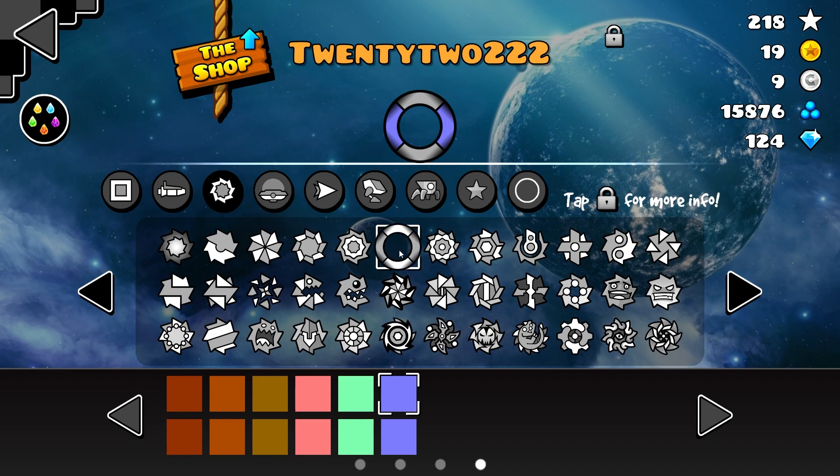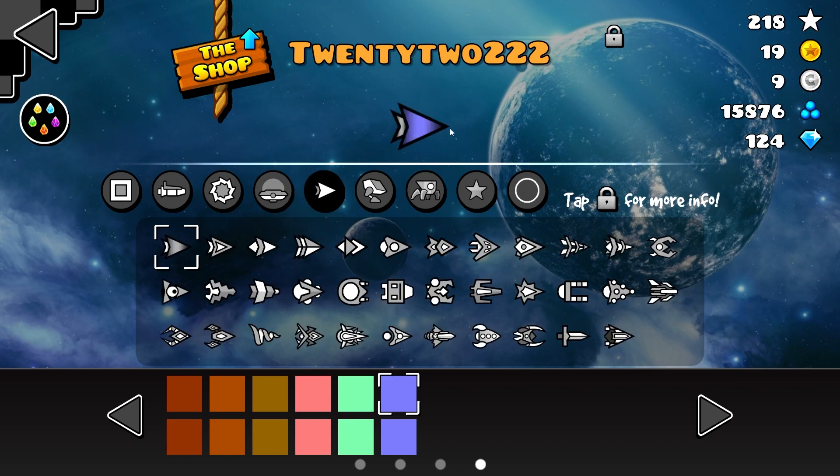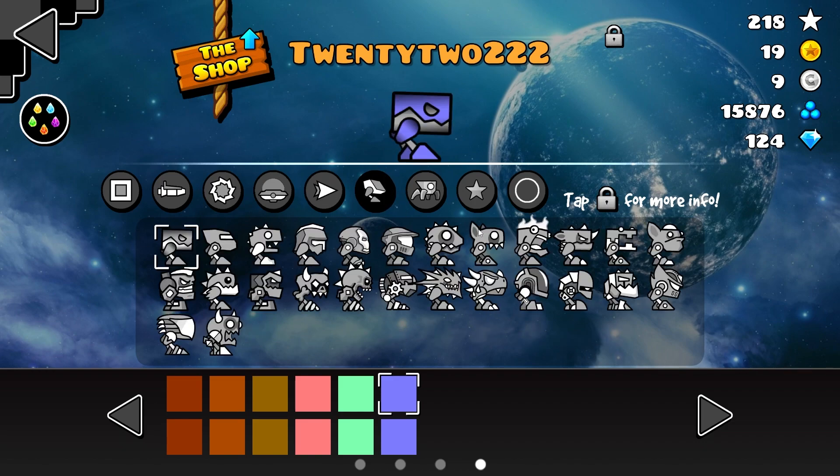This is my ship — pretty standard. People are most interested in my ball, it's kind of weird. This is my UFO, it's pretty simple. And this is my wave — it's just a gradient.